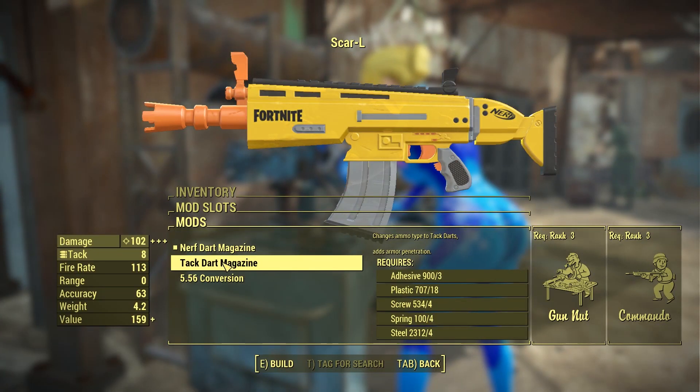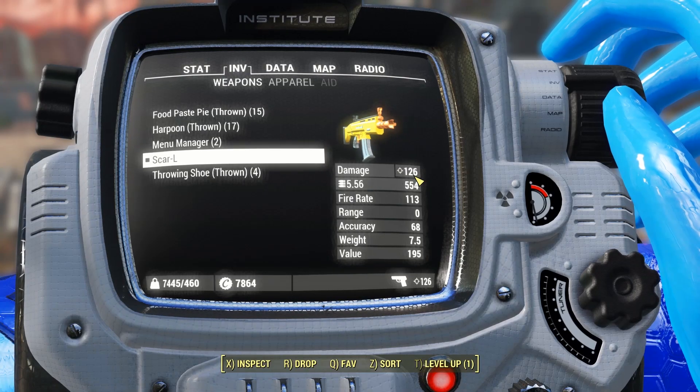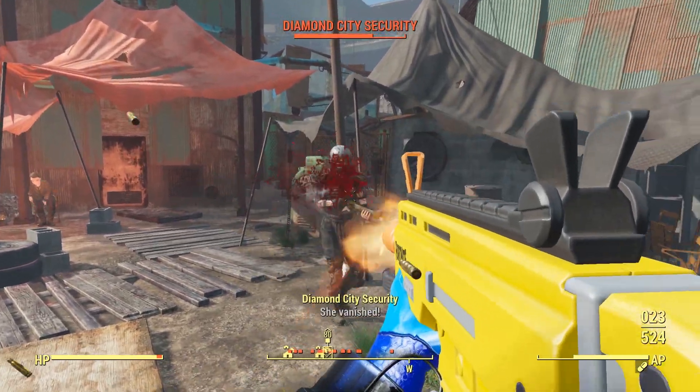However, we can go to the weapons workbench and make it so the Scar-EL would be using 5.56 instead. You will notice that the sound effect is a little bit different now since it is using an actual bullet.